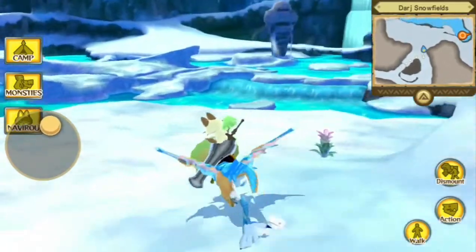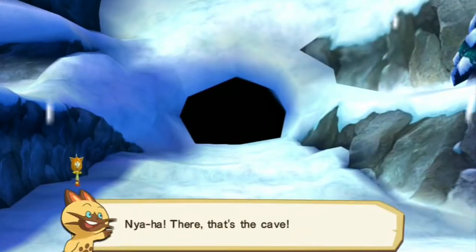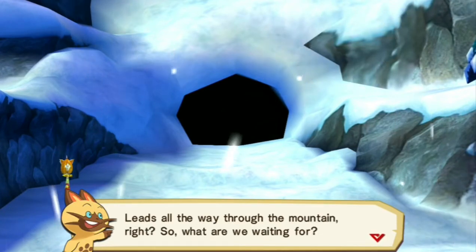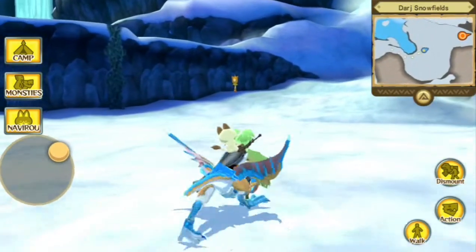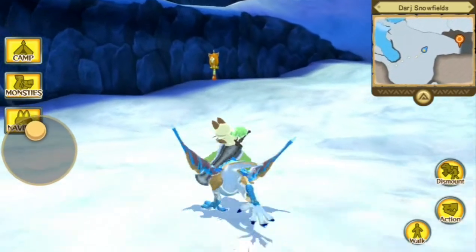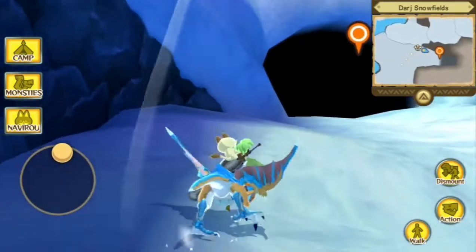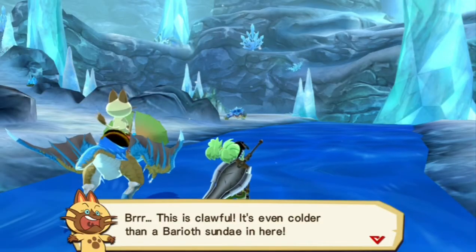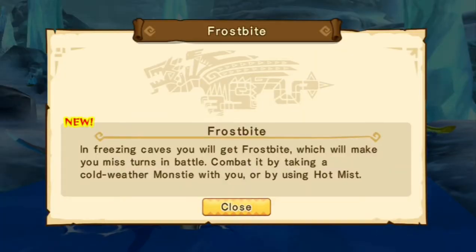Jump down here. I think we're going to go this way — yeah, it looks like this way. Cave entrance, alright. I wonder if there's going to be an egg nest in it. I wonder if there's going to be like a different type of cave.